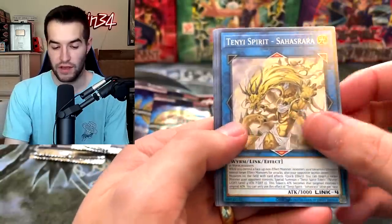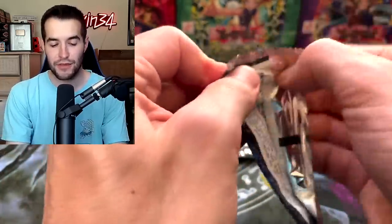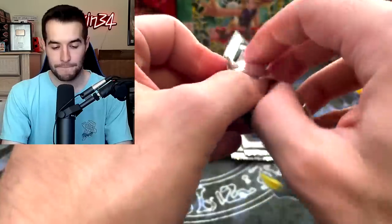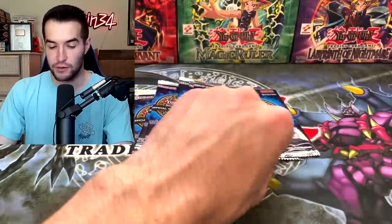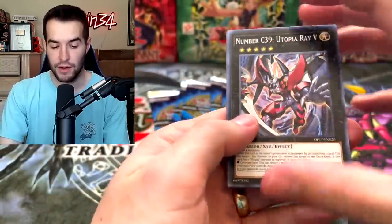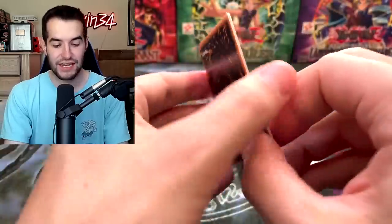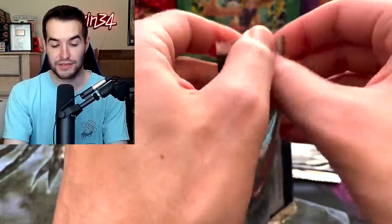We've got Power Bond, very nice. Probably 10 more packs — we're like 90% of the way through. Can we pull the Impermanence? The Cyber Dragon Nova. Ice Barrier Token. We're at less than 10 packs now. Basil Rose Shoot. The nerves are kicking in — we only have four ultimates right now. Will we even get another one is the question?